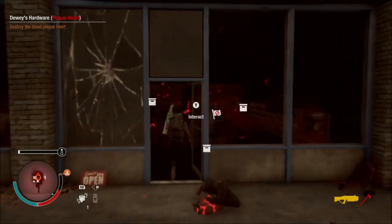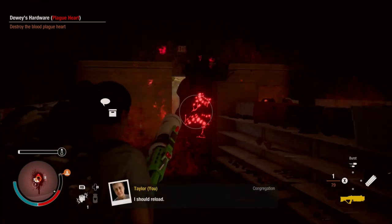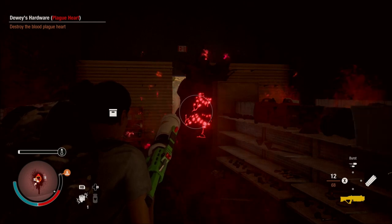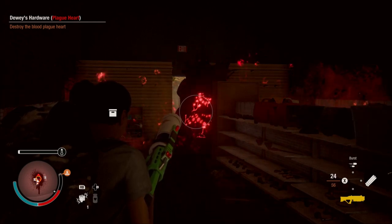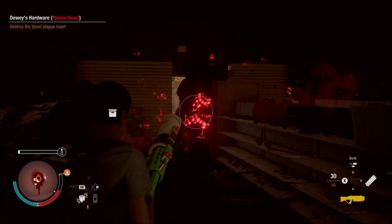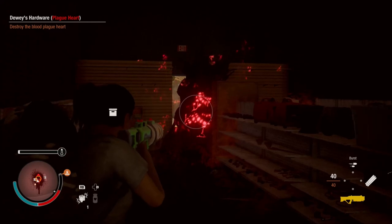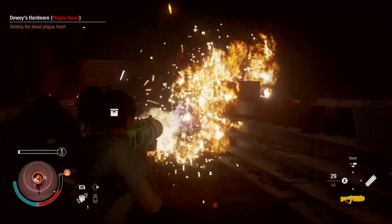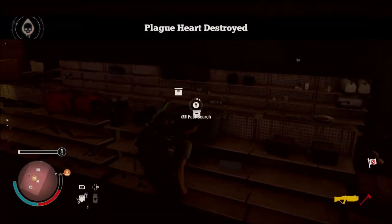We got it — destroyed the zombies, helped her out a little bit. My weapon's almost destroyed, that's not good, I need that weapon. I can't afford to not have anything for it right now, I just gotta reload. The plague heart's about to be destroyed. Takes forever to reload that weapon. There we go — plague heart destroyed, we're good!